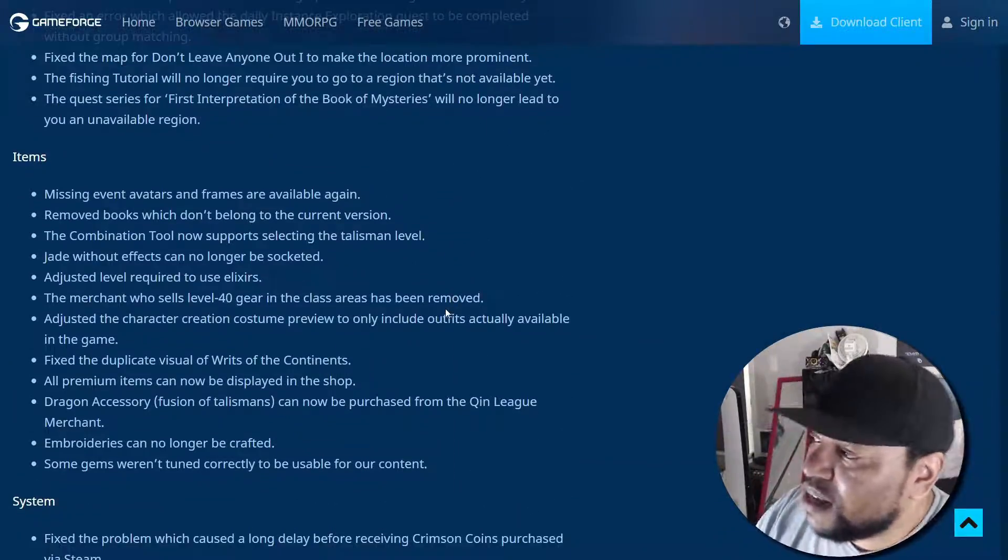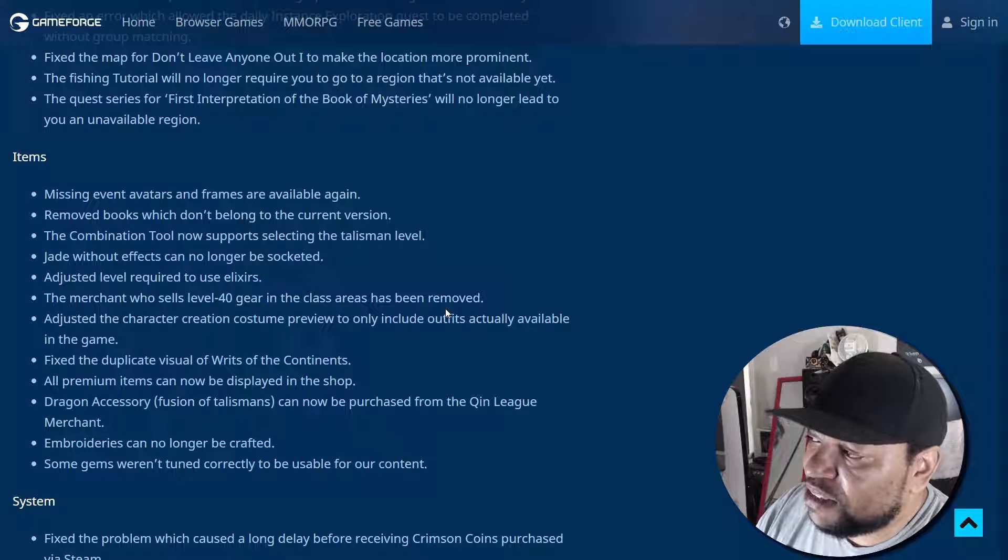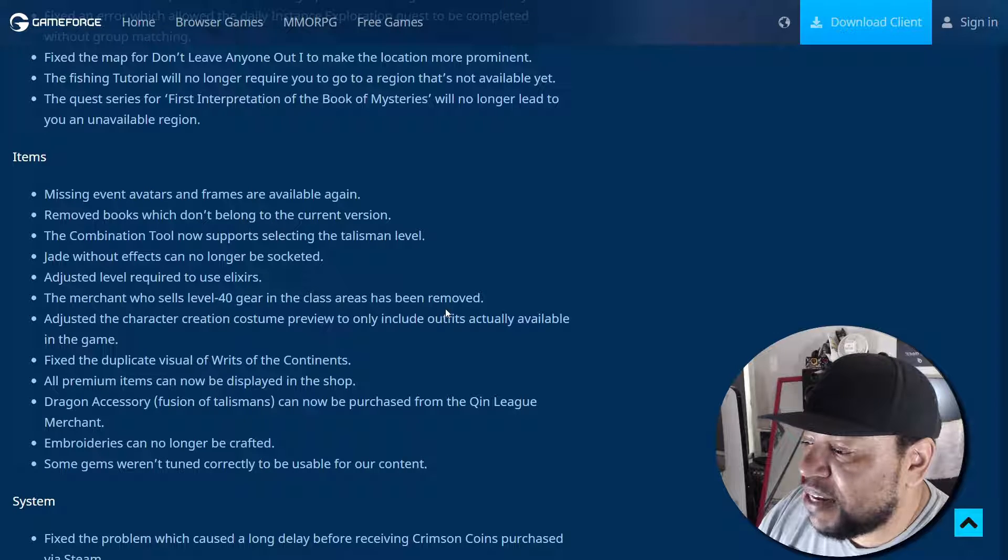For items: missing event avatars and frames are available again. Removed books which don't belong to the current version. The combination tool now supports selecting the talisman level. Jade without effects can no longer be socketed. Adjusted the level required to use elixirs. The merchant who sells level 40 gear in the class areas has been removed. Adjusted the character creation costume preview to only include outfits actually available in the game. Fixed a duplicate visual of Writ of the Continent. All premium items can now be displayed in the shop. Dragon accessory can now be purchased from the Twin League merchant.